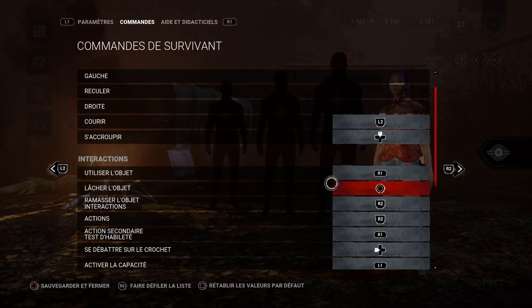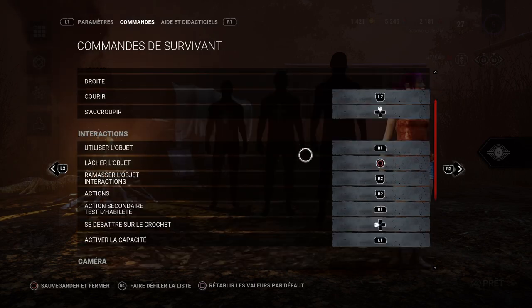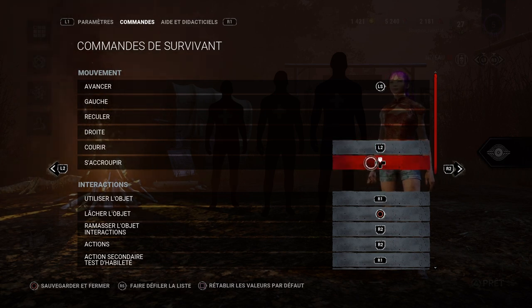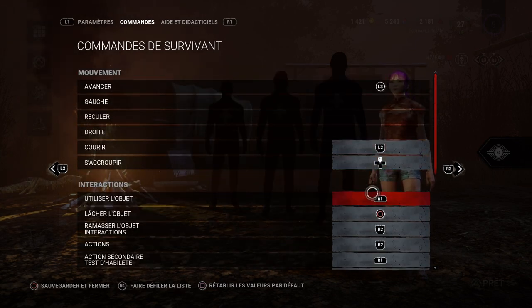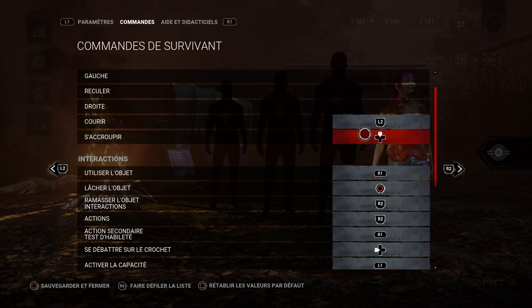By the way, this build and setup here is updated — I used to use something different but I just changed it, and I feel like this is the most optimal for the current state of the game. One thing I changed is crouching — I used to use this on L1, but now I'm using it on the D-pad, the top D-pad. The reason is I'm going to use L1 for other things such as skill checks or items. You don't want to have these two the same, because if you try to use an item you're going to end up crouching.